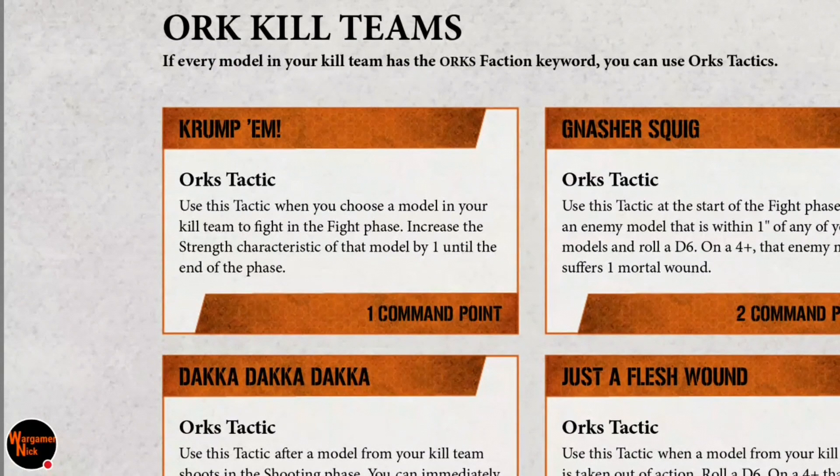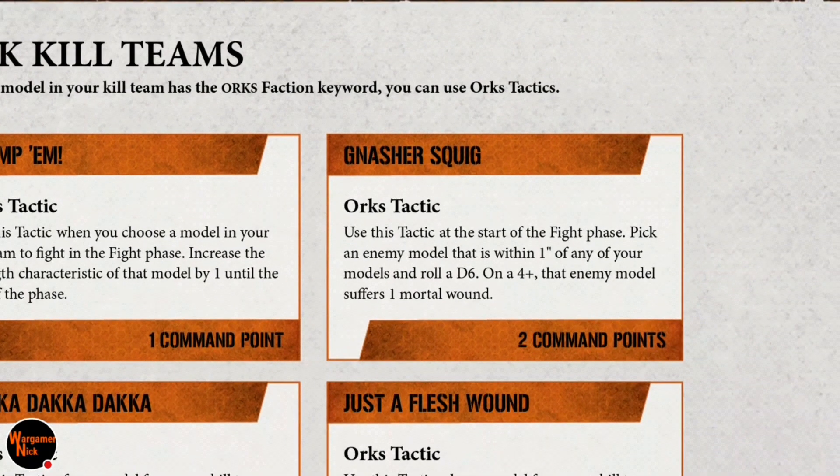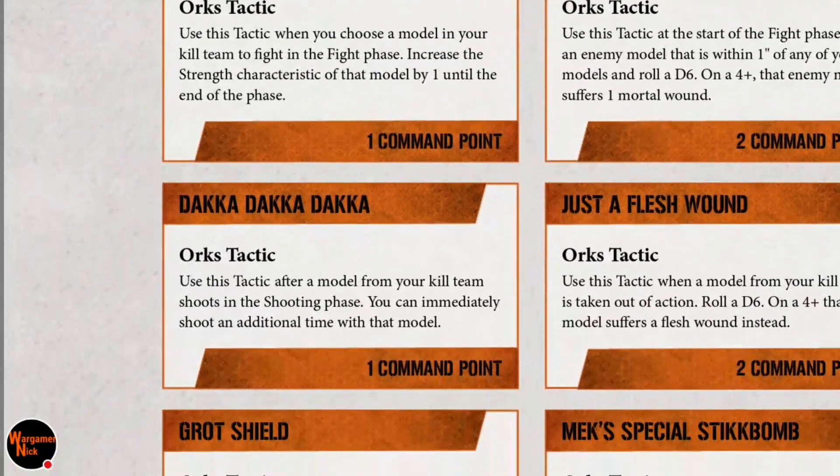Some people are more interested in Orc tactics. Krumpum — basically in the fight phase you can increase the strength of that model until the end of that phase. That's good. One command point. Gnash a Squig — within one inch of your models, on a four-plus that enemy suffers a mortal wound. You could use it as a suicide mission, though it is two command points.